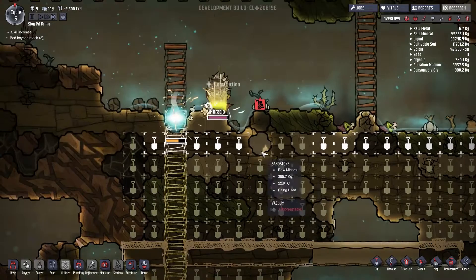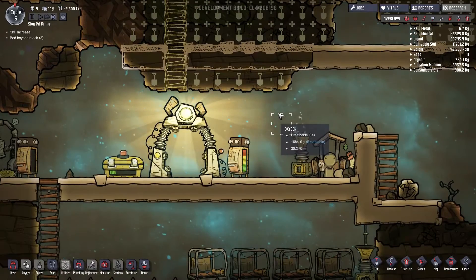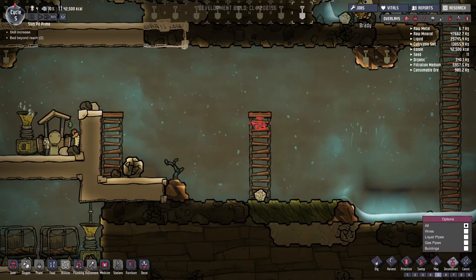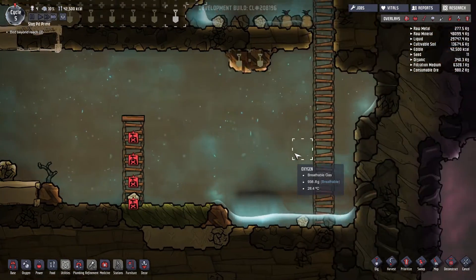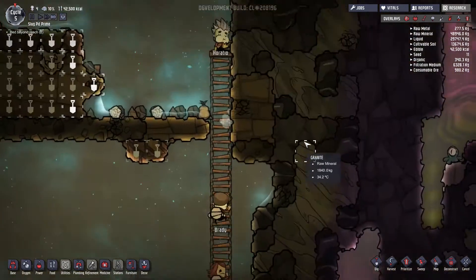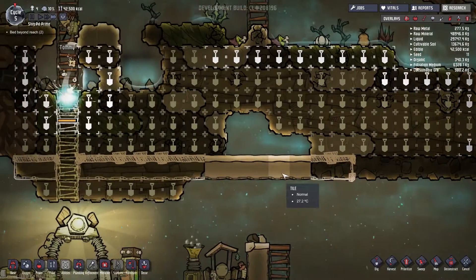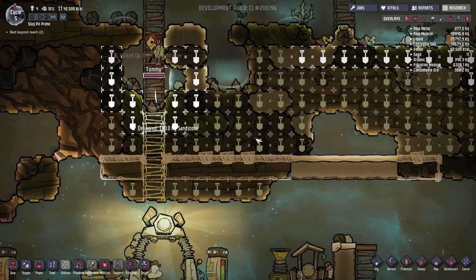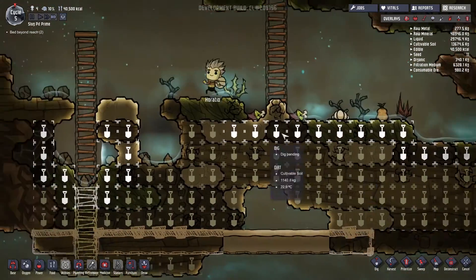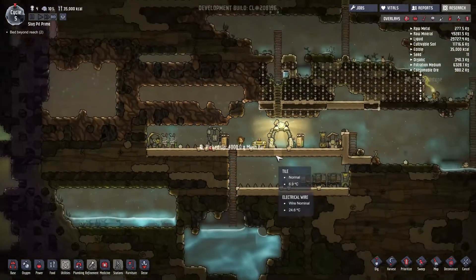I'm going to turn those into snacks. We may have some water plop down on us — that'll be okay, they'll suck the water up. We can deconstruct all of that, we're not going to need that anymore. Horatio's having a snack there. So this is going to be probably our science level, and this one's going to be our farm level — we're going to try to keep it in a tiered system.